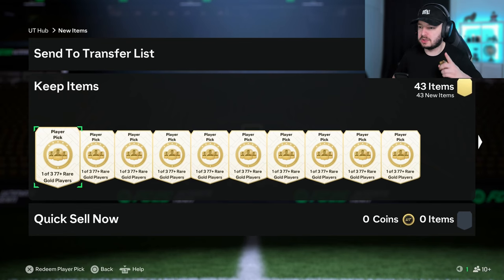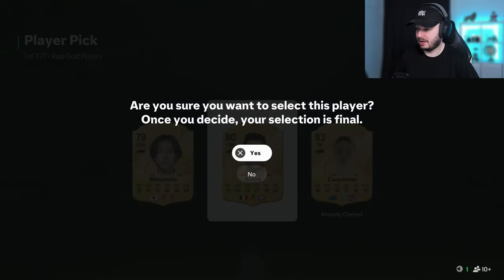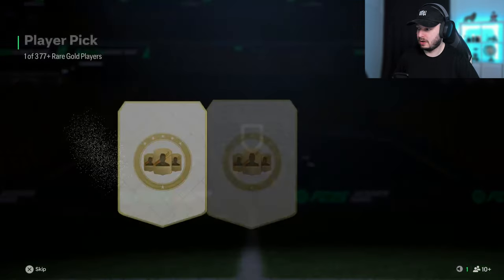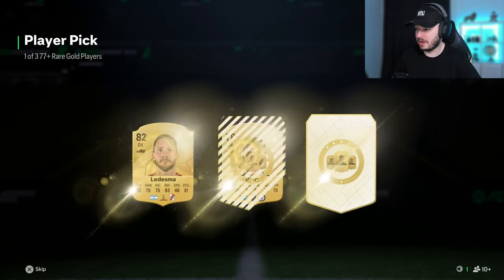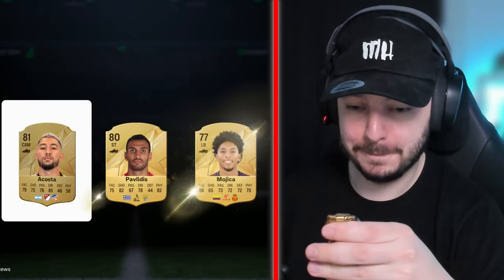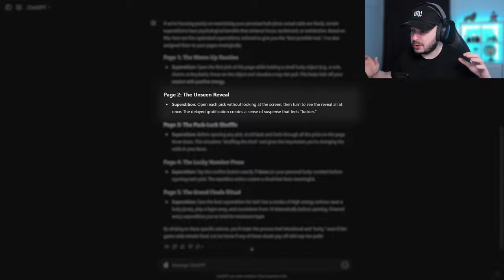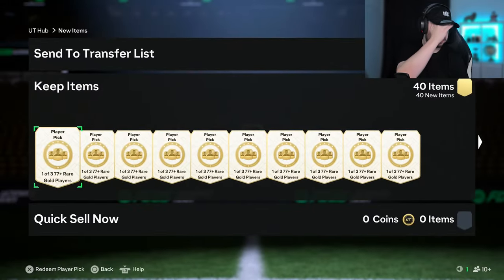I accidentally sent the players to my club. We have three more to open because we have 43 items, then I'm gonna send those to my club as well, otherwise the pages don't match anymore. It doesn't seem to work either. So let me send those to the club now. We have 40 player picks left. Let's go to page number two, and for page number two we need to open every pick without looking at the screen — the OG no-look pack.